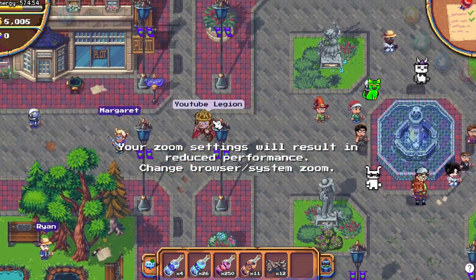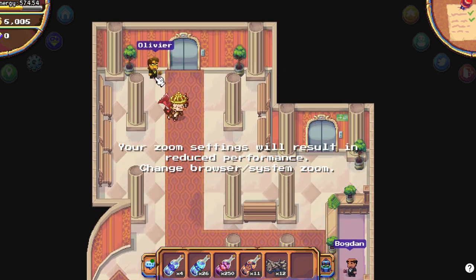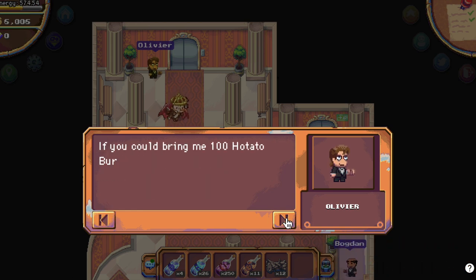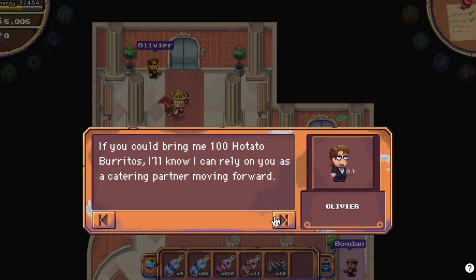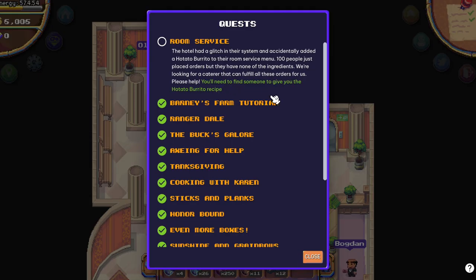Besides this series of quests, there is also a new hidden quest that we don't know how to do yet, in the hotel. You go near the plot, talk with Oliver, and he will give you the room service quest. He wants 100 potato burritos and will give you 50% of the profit. We need to find someone to give us the potato burrito recipe. I talked with all the NPCs in the game — I am not sure how to get this recipe yet, or if it is in the game — but I will for sure update you on how to do this quest.